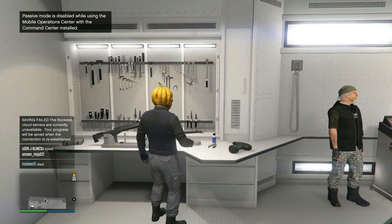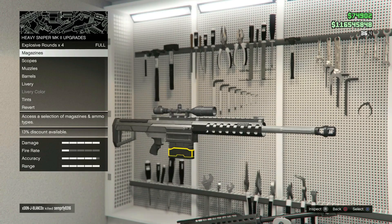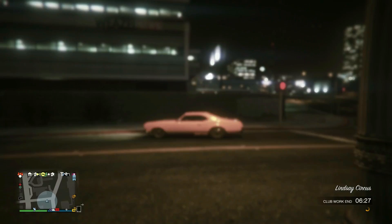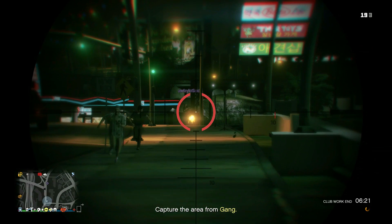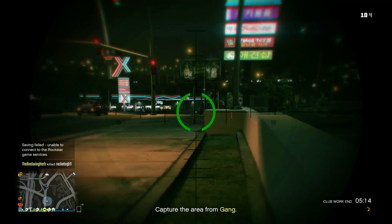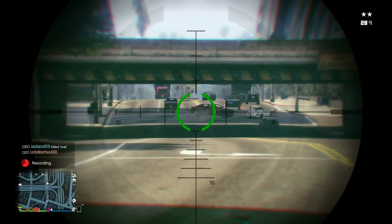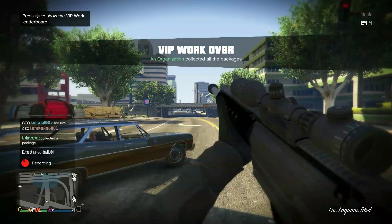Alright, the next thing is explosive rounds. I recently unlocked them after a long time and it's actually really fun using them. It's basically like a railgun — shoots really far, can zoom in, and it's really OP. You can take out jets, Hydras, helicopters in two shots or less. You can unlock it through the bunker jobs — it took me about an hour. I'm pretty rubbish with it here but I managed to get the guy eventually.